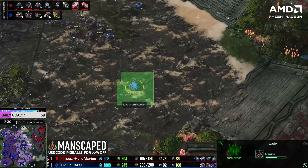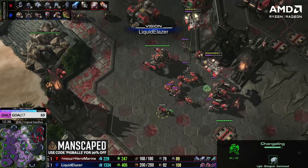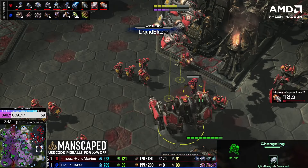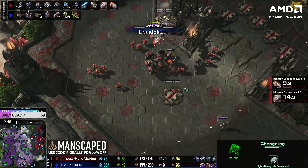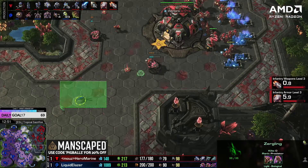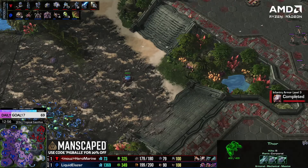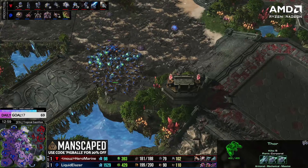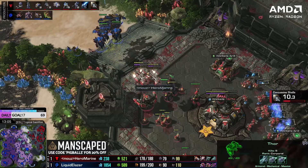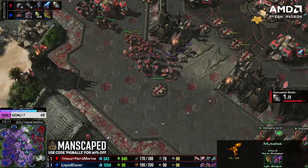He takes a big widow mine hit. He doesn't want to clump up for the thors — you want to clump up to one-shot the widow mine, you don't want to take those thor shots though. Two ghosts on the way, another thor. We've got a command center building out here on the left side. Three-three upgrades are on the way — still got a big upgrade advantage. But if he loses that command center he'd be screwed. The widow mines, watch out — big widow mine takes out a lot of banelings, but he doesn't have a lot of support there. The mutas do get a pretty good trade. He gets that sensor tower too — you know what, he can trade like that all day. Does get that widow mine before it can fire. The bio is trying to move up — HeroMarine needs more marines.